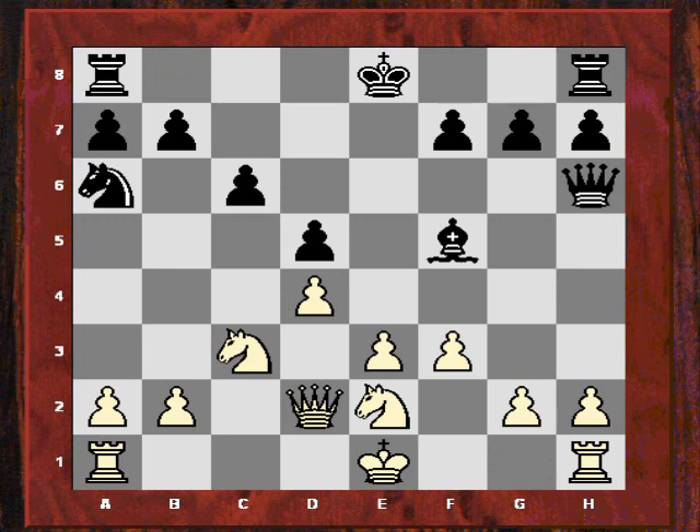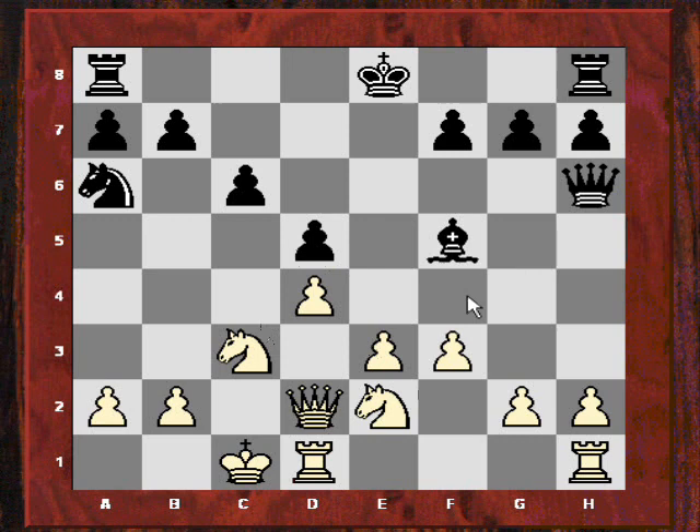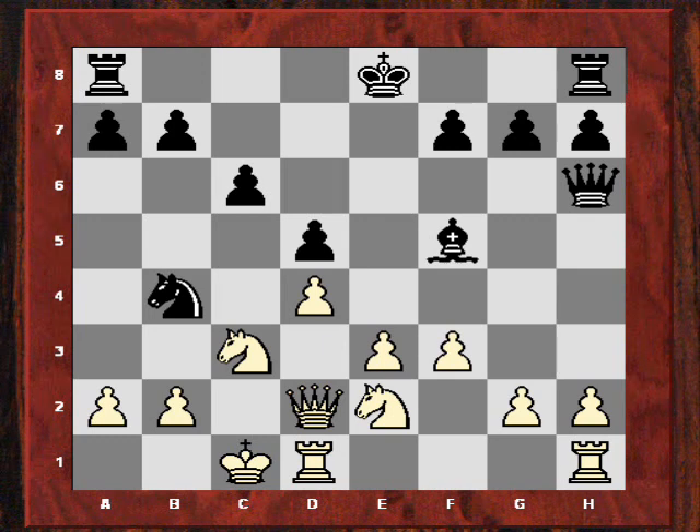Karpov played Ne6. Castles queenside looks a bit scary, but there's no concrete threat apart from Nb4, which maybe is dangerous. But that's just parried with Nf4, and then g5 is interesting to consider. Let's check with Rybka — oh, just e4, sorry, just being silly. Just e4 and white is fine.